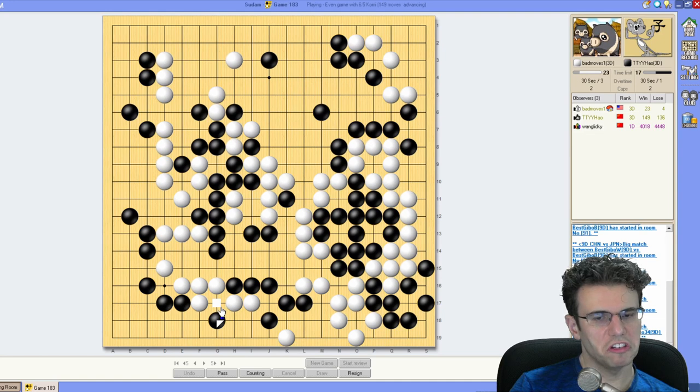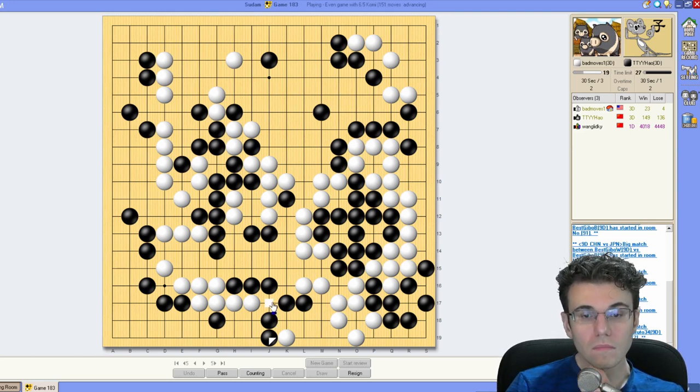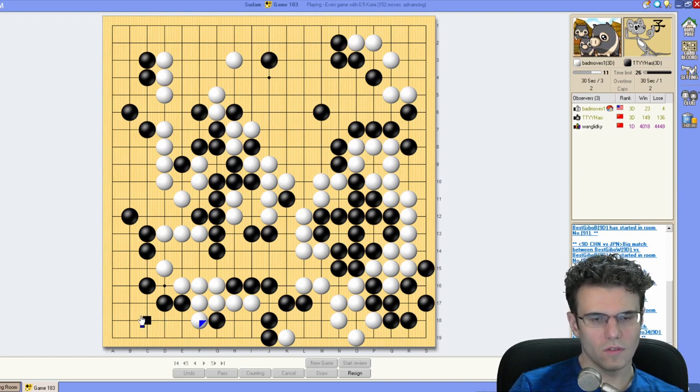I think just connecting is great. This is the normal move but I don't really want to give him any momentum, so I'll just do that. Does that make an eye? Does that make an eye? Too bad I can't play on the third line.